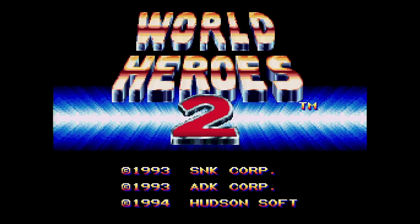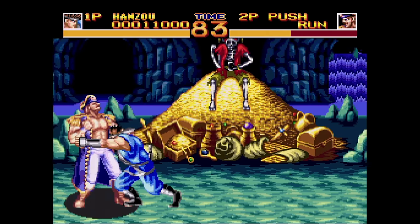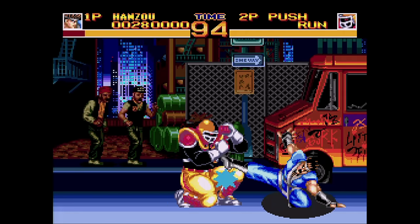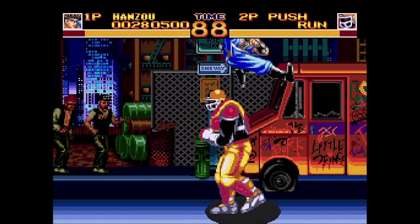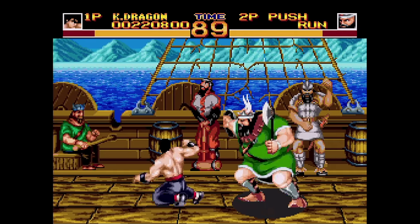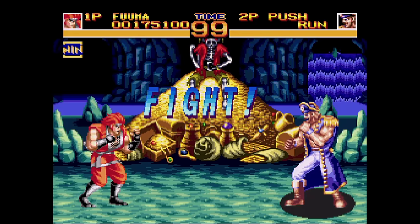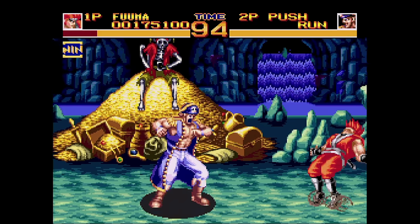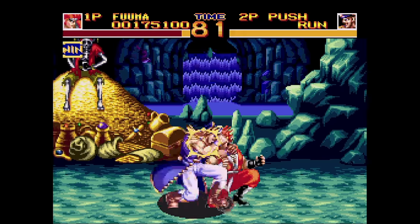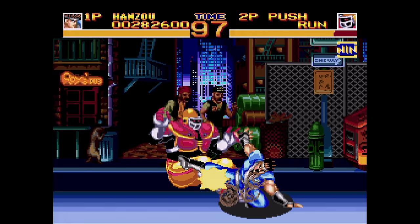This is World Heroes 2. This is a one-on-one fighting game that's a port of the Neo Geo version. I don't like the Neo Geo game at all and I don't like this one, so at least it's somewhat faithful if World Heroes 2 is something that you desire. It does take advantage of a six-button controller, but you only have three buttons to worry about: punch, kick, and throw. The graphics here are faithful but were never too spectacular to begin with. Some of the stages even have line-scrolling floors. The CD music is pretty good and it helps elevate it a touch over the original. This one requires the arcade card and you'll see a screen if you forgot to use it.